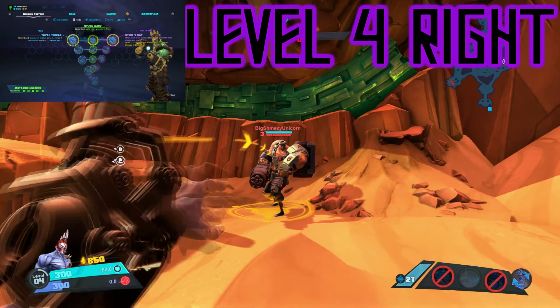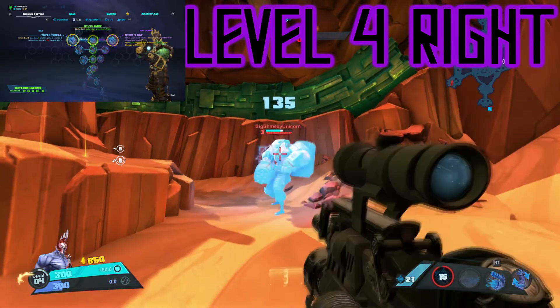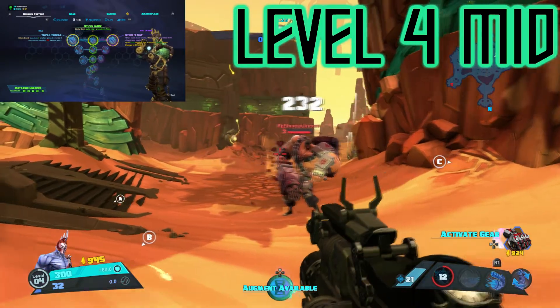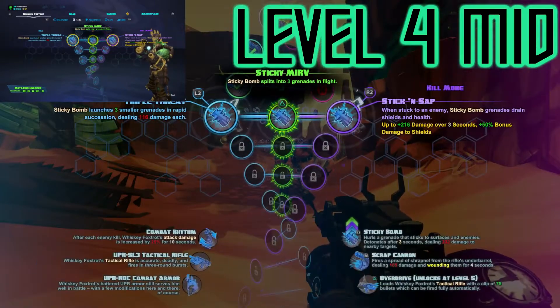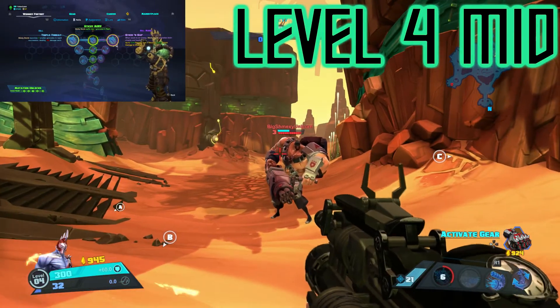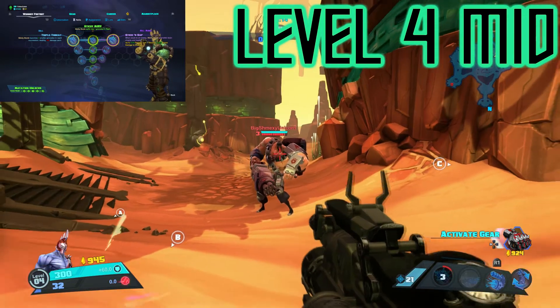Level 3 is totally optional and very up to your own preference. The Red Dot Sight lets you move around faster while scoped, or you can take the scope for more accuracy, turning Whiskey into a bit of a sniper. I recommend taking Red Dot Sight, but it's totally up to you.